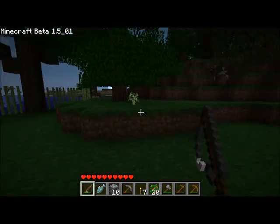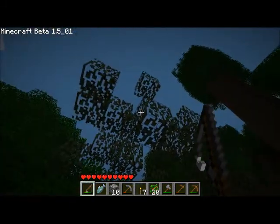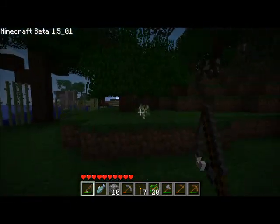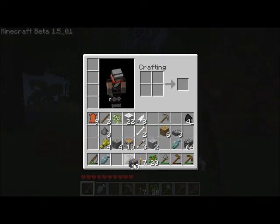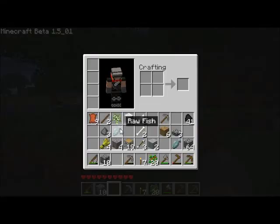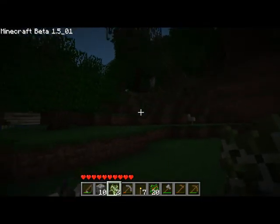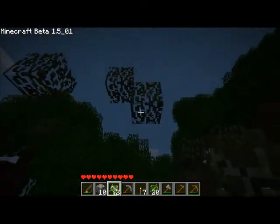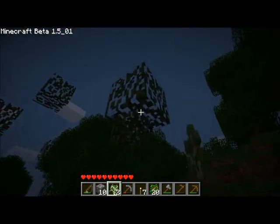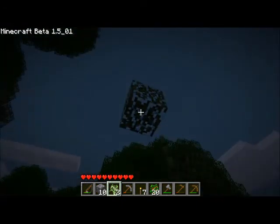Over here you can see a sapling and this one is white because it's from a birch tree — I just chopped it down. As you can see, I already got one. You can plant it like a normal tree and use bone meal on it, and then you can grow birch trees.